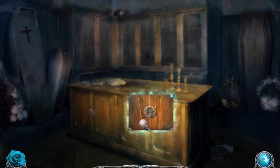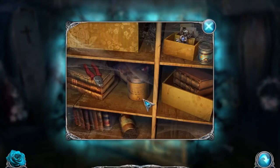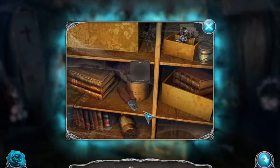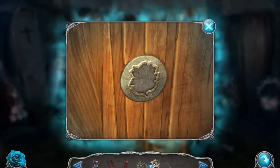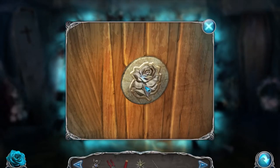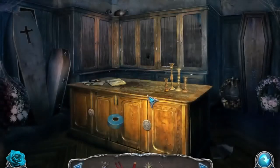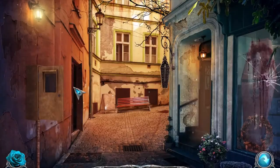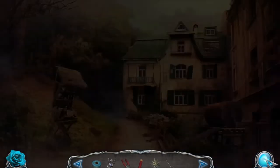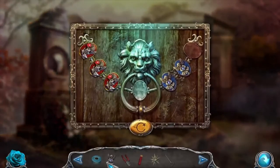We got some more information. Let's open up these cases. We got pliers, we got the angel figurine which we needed, and then we have adhesive tape. I guess that's all we do in here - we can go back and use it on this crypt.